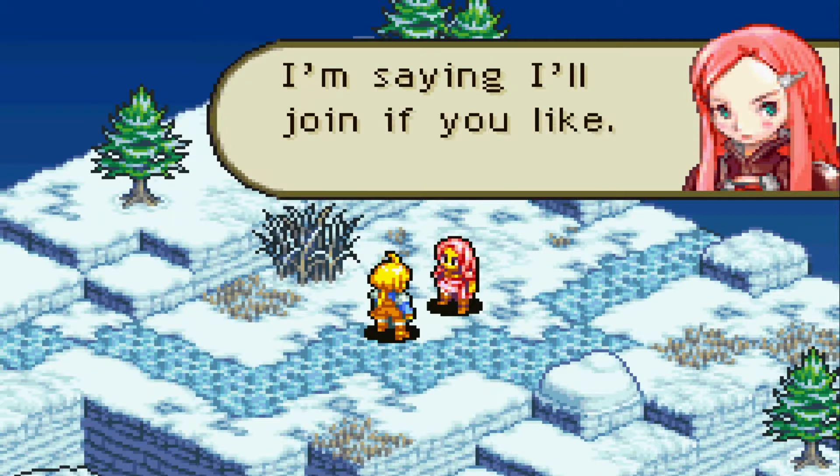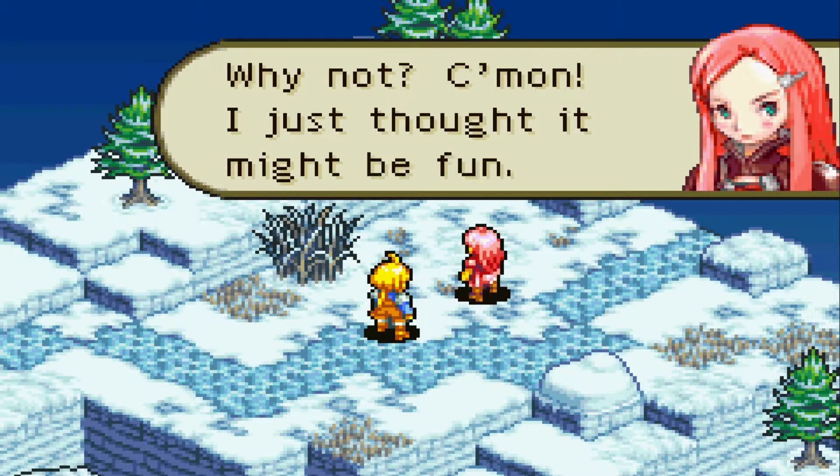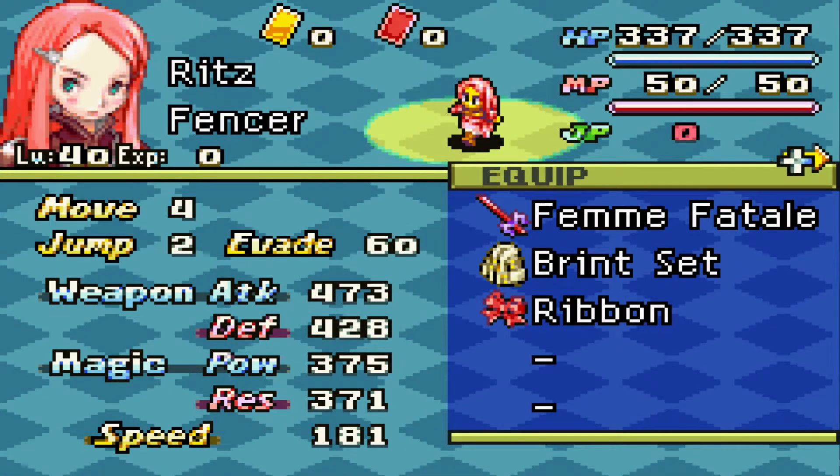you get all of the equipment that she had on her during that mission. Ritz comes with the Femei Fatal weapon, the Brent Set, and a Ribbon.